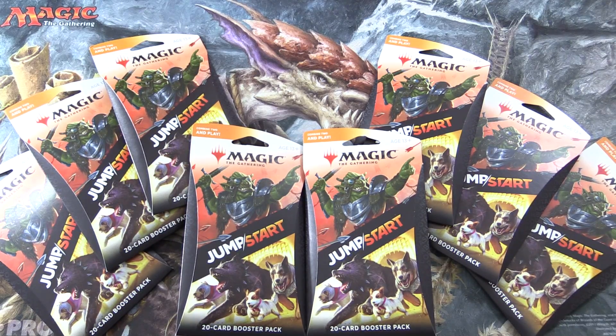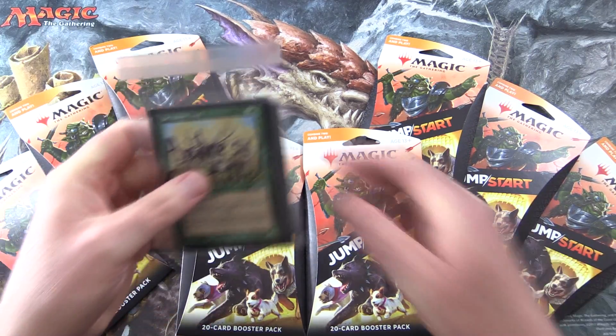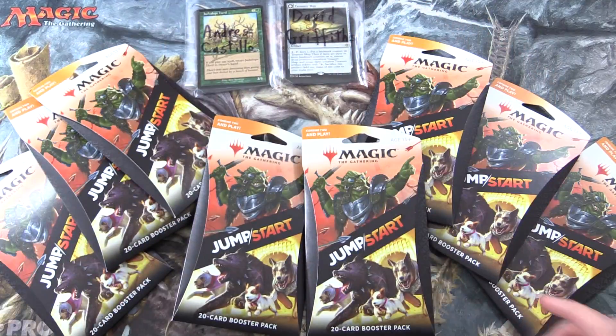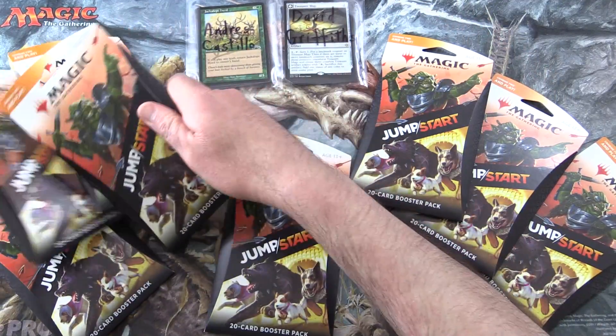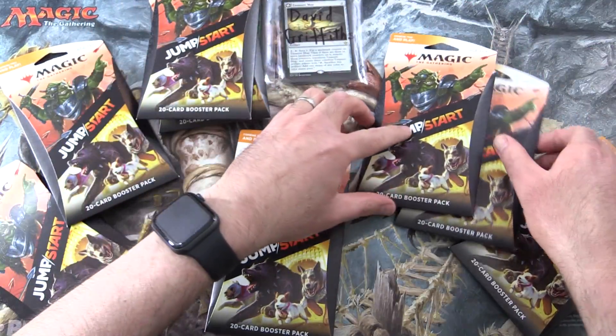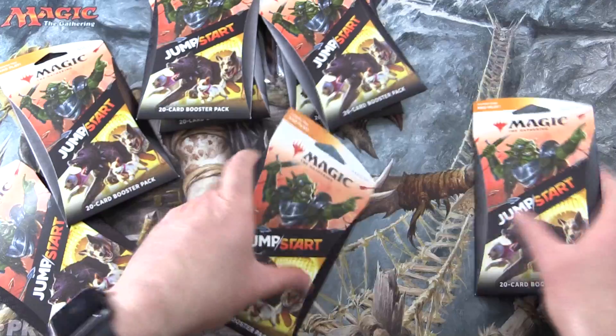Today on MTG Unpack, we're getting stuck into another 8 packs of Jumpstart for Patrons. Let's introduce them. We have Andres Castillo and David Griffiths — thank you guys for being Patrons. We'll grab 2 packs each, and then the channel will get the remaining 4 packs.